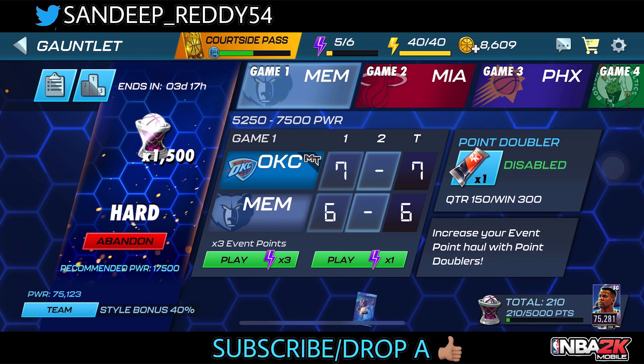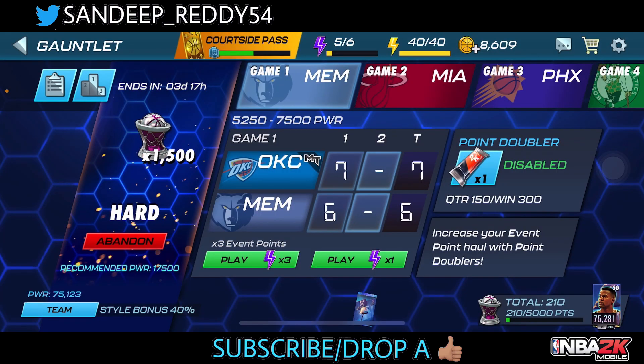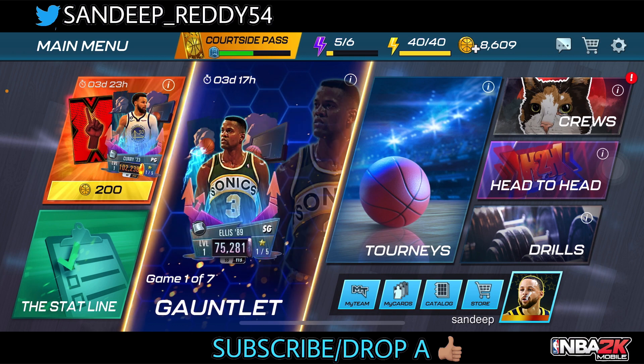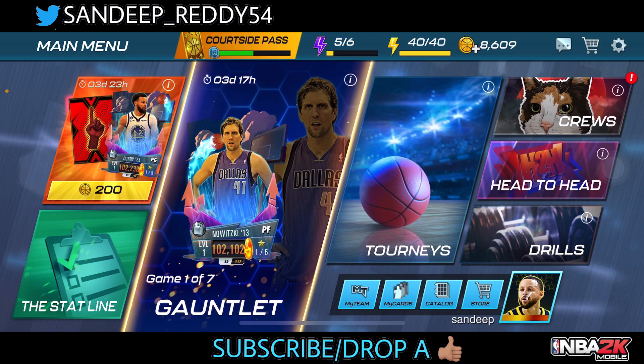That's it for the first game — we've started the grind for Marcellis Carroll and Dirk Nowitzki. Follow these tips while grinding the gauntlet event and it's going to be really easy. Remember you need to grind using only one energy bar, not three energy bars — three bars won't really help you. Don't forget to claim your free pack from the store and grind the gauntlet event to get style bonus for the upcoming Stephen Curry event. Thank you very much for watching!